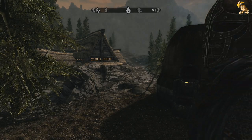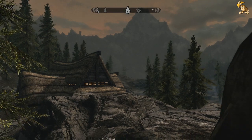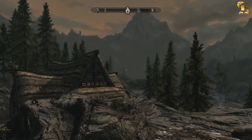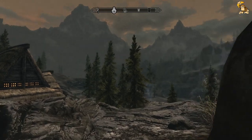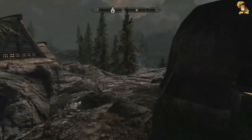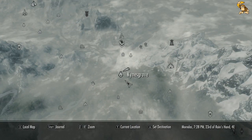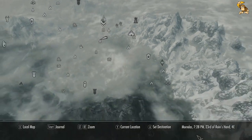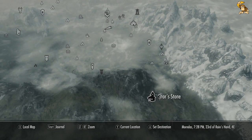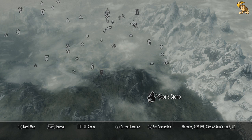Hi guys, GunChimp here and welcome back to my legendary playthrough of Skyrim on the Xbox 360. It's pelting it down outside which makes it brilliant for playing Skyrim. I thought we'd go for a nice little walk in the country. My plan is we're going to head from Kynesgrove, following the road down to Shorestone. We've got to pick up an ore sample from the mine there for the owner's wife at Elgrim's Elixir.